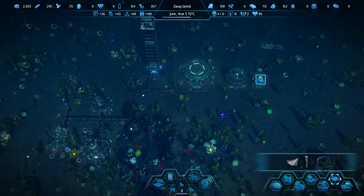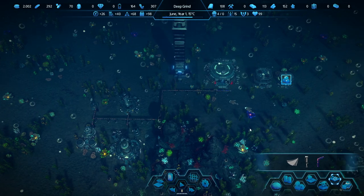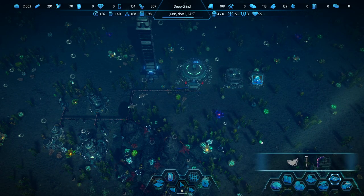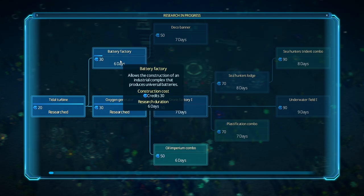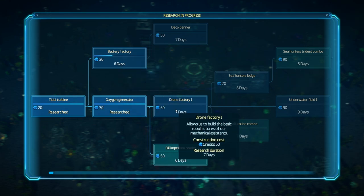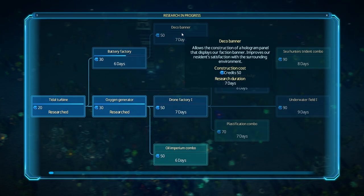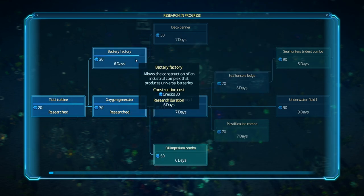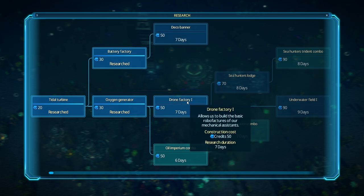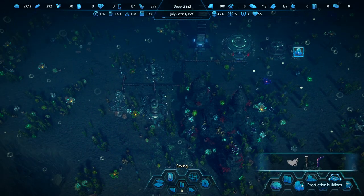What should we do next? Let's keep the research flowing. Battery factory — we'll do that. Drone factory — we'll want everything, pretty much. We're going to need to build the plastic factory, so let's do that.